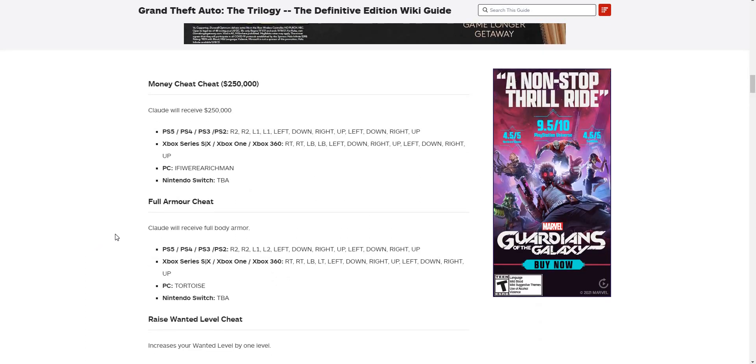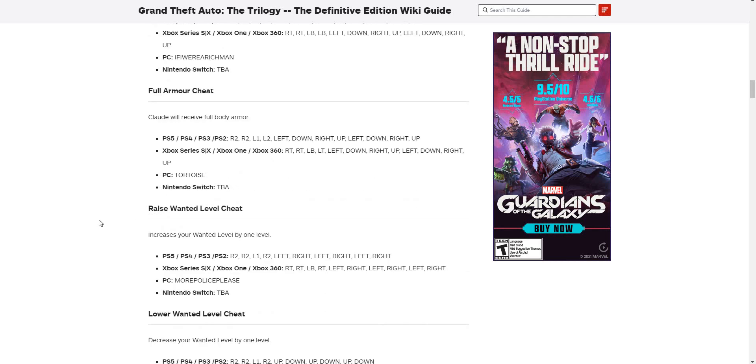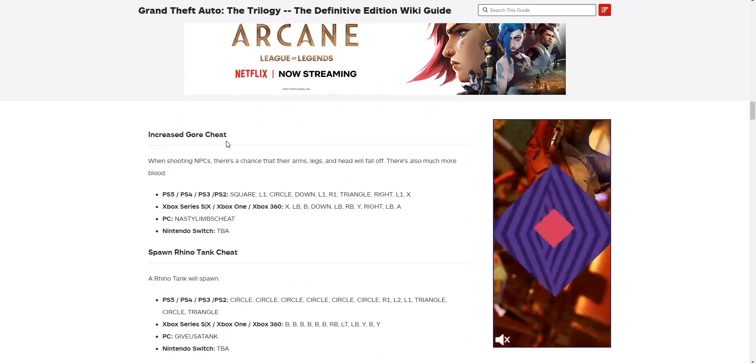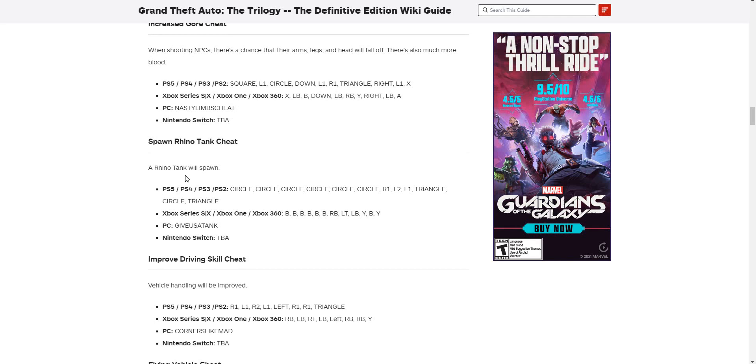I'll keep you updated when Nintendo support comes. For full armor, it works on PlayStation, Xbox, and PC but not Nintendo Switch — it seems like the Nintendo Switch is a newer console and people are having problems with it. For raise wanted level, it works on PlayStation, Xbox, and PC but not Nintendo. Lower wanted level also works on PlayStation, Xbox, PC but not Nintendo. Spawn a tank works on all PlayStation, all Xbox, and PC, but not Nintendo.